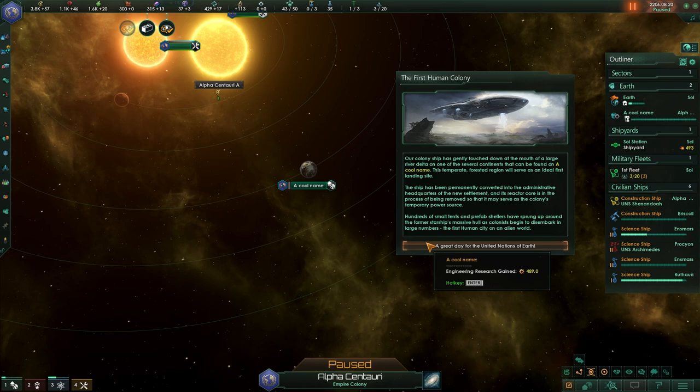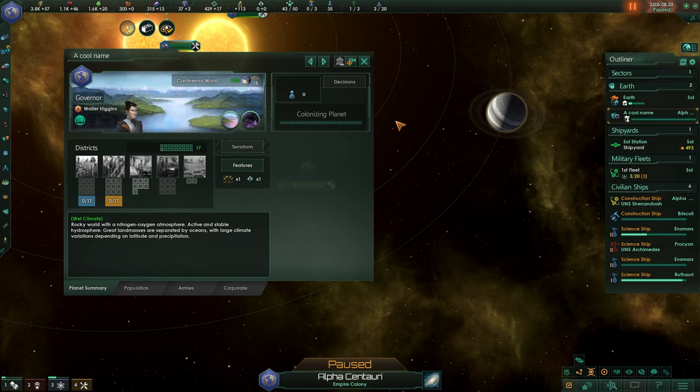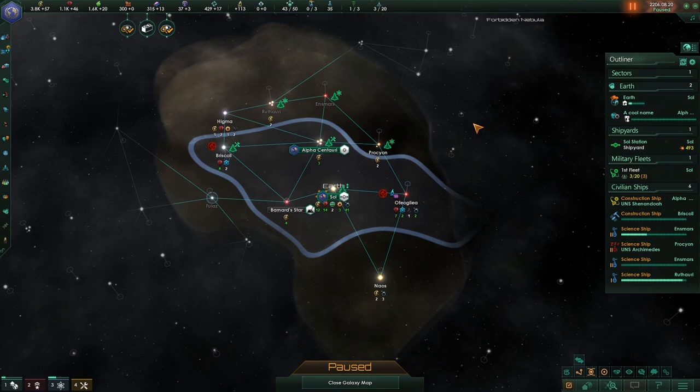We got our first colony being colonized — our cool-named planet is being colonized in the Alpha Centauri system. This is a great day for our species. We get our first colony, and it will take a little bit of time before it is online, as we can see by this little bar. It will be online in approximately three years, and then we can start doing things on this planet. This is an exciting time and a good place to end this video regarding initial expansion and how to deal with the various systems within the game.